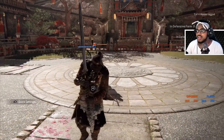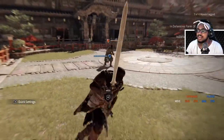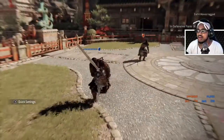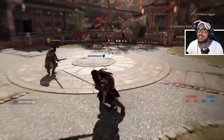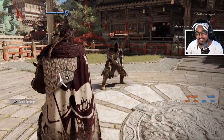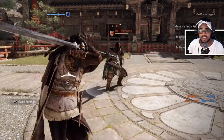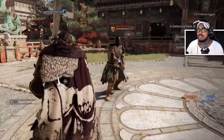The next move most Highlanders use is starting out with a running heavy. It's a decent opener but you can parry it — it is slow. You have to time it correctly. I would honestly just wait until the Highlander comes in, time it, parry it, and you'll be fine.